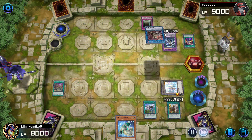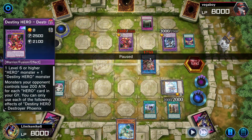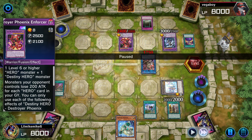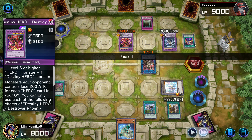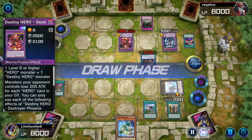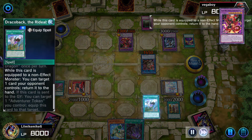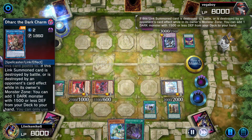Then he goes into Dark Charmer, grabbing my DPE — super intelligent play. But I've got four Mother Skipper, which means full combo. Once he ends his turn, full combo. This one card for this deck is insane. Plus, I just drew into a Rival, and Dasher can summon itself onto the field, and Denier can summon itself onto the field.